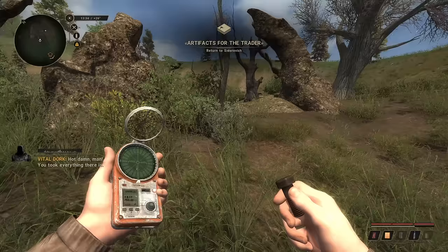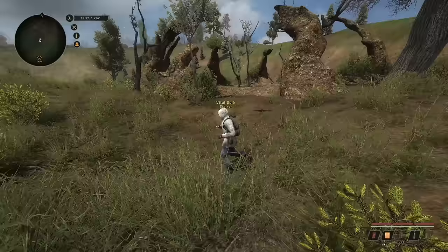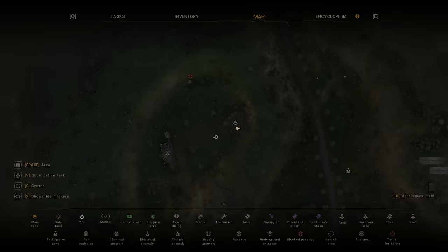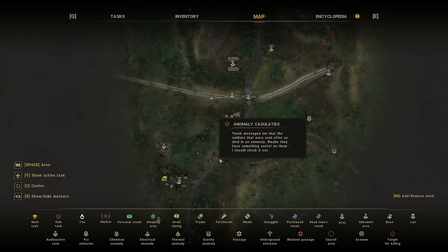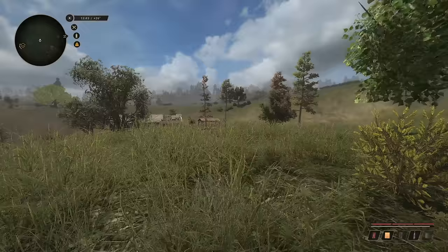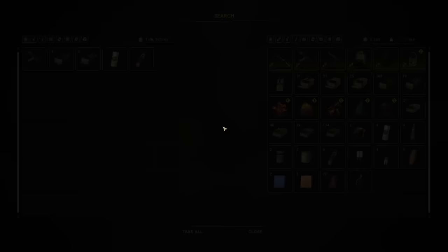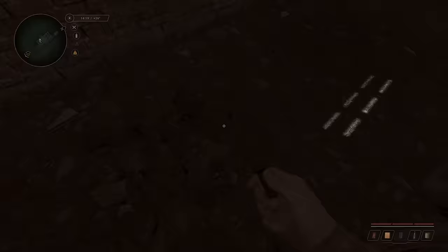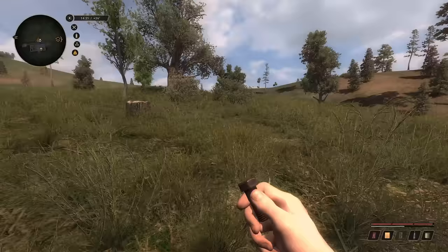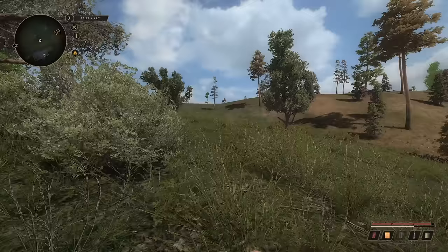All right, let's find some artifacts. We have another job to hit on the way back — soldiers sent after us died in an anomaly, maybe they have something useful on them. That was from the very very beginning of the game. What do you got? An AK — we'll take the ammo. Is that better condition? It's the same, 71%. Let's get out of here — radiation's crazy.